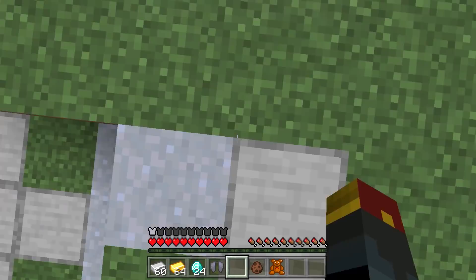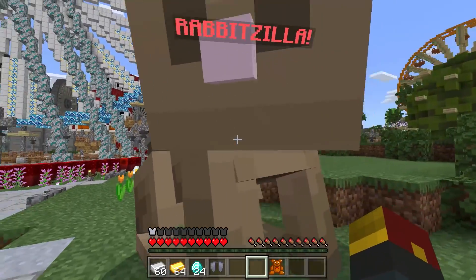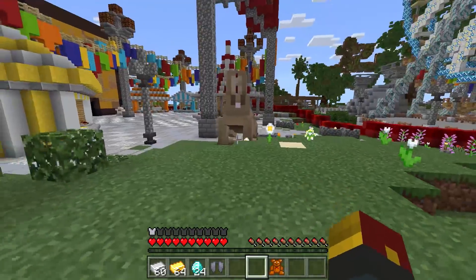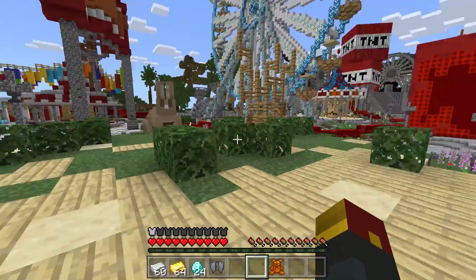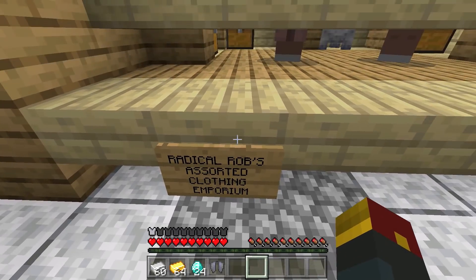We've got Rabbitzilla right here — hi Rabbitzilla, you're my friend, I love you. It won't let me punch you, which probably makes sense. It's a nice big pet rabbit and it'll follow you around, cause he loves you — or maybe he wants to eat you. I haven't determined yet, one or the other.